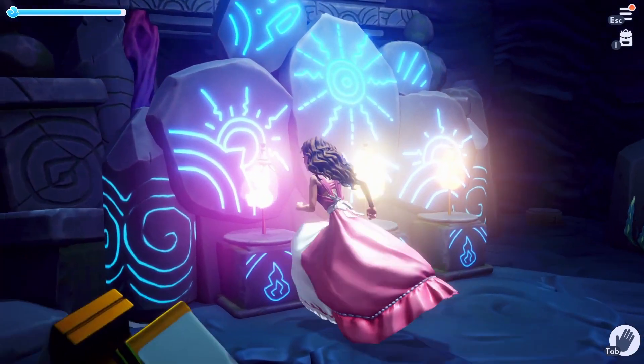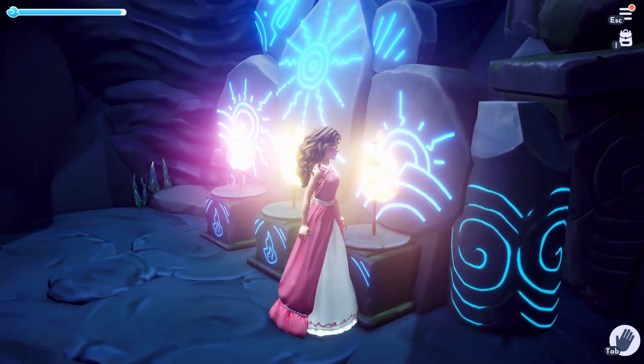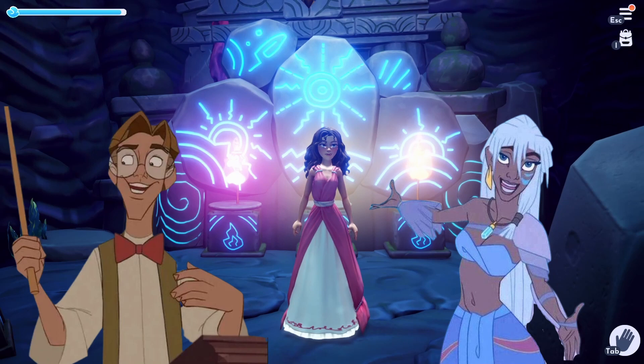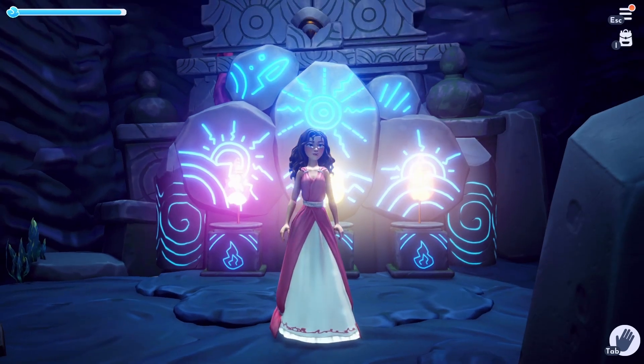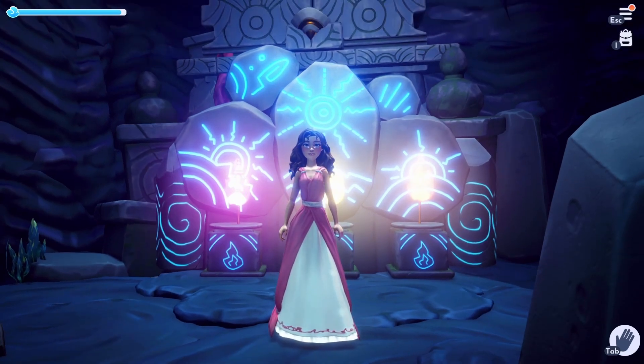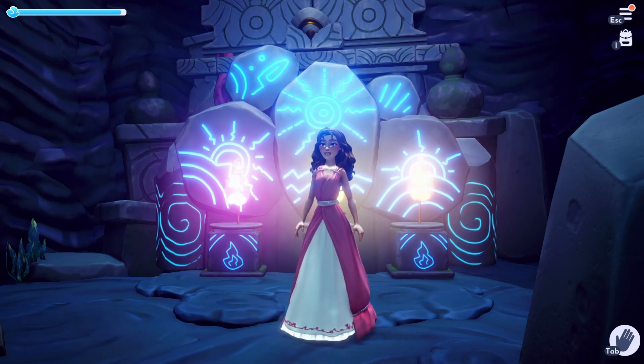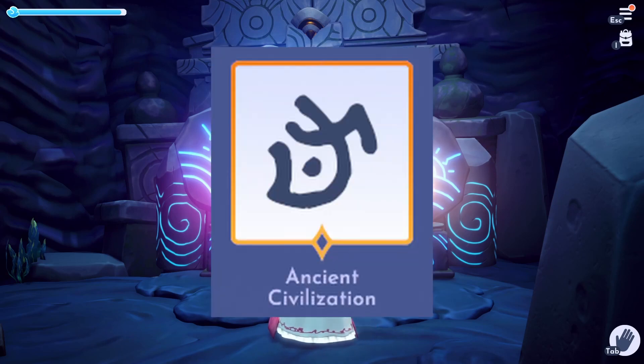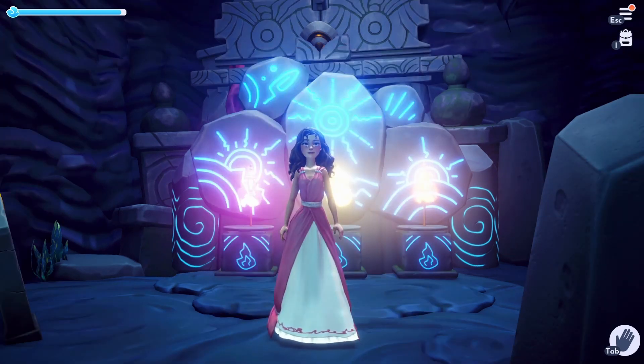I believe that this doorway will lead us to Atlantis, and we'll find new characters to join our valley — maybe both Milo and Kida, who are currently trapped in there. But what is with all these ruins and hints thrown throughout the valley? I have a theory that before Disney Dreamlight Valley was founded, another civilization lived here — an ancient civilization. And those were the people of Atlantis.